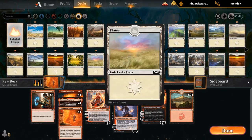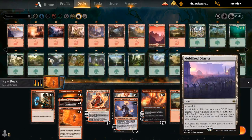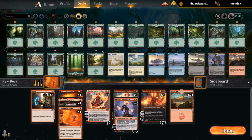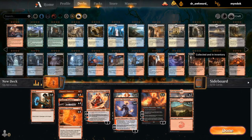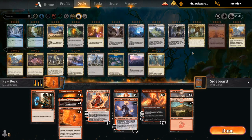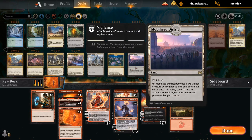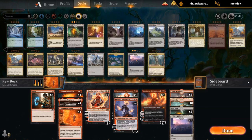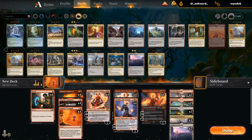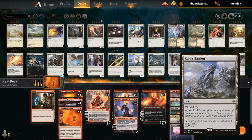Blast Zone, Mobilized Districts, maybe Interplanar Beacon, Castle Embereth — a lot of lands we can add for a single-color deck. How about two of each? Then what happens if we add four Beacons? I have 16 red sources and 24 Chandras — probably enough. Karn's Bastion for proliferate could be good too. Maybe we can squeeze in two of those.